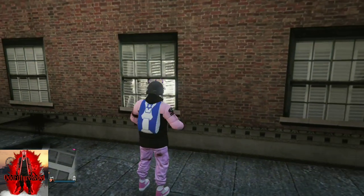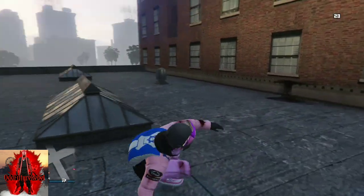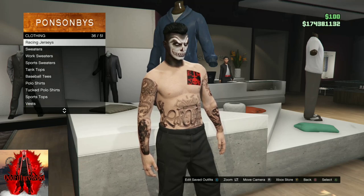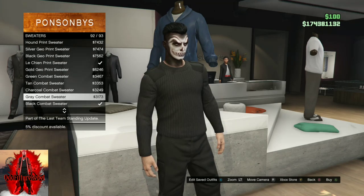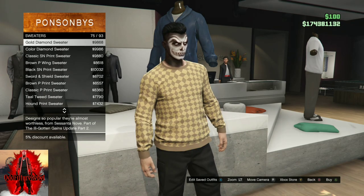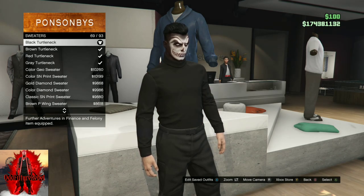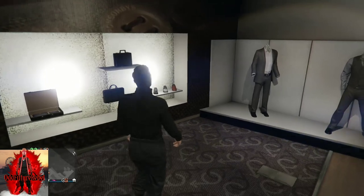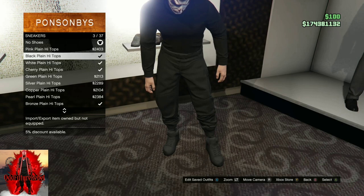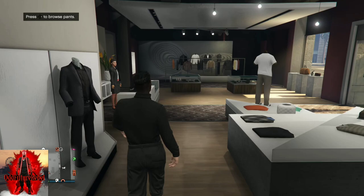Alright guys, you will need black joggers for this glitch, so go to any clothing store on the map. Once you're there, go to the top section, go to sweaters, and you're going to need to purchase a black turtleneck — find the all black turtleneck. After you purchase that, make your way over to the shoe section, go down to sneakers, and you will need to purchase black plain high tops.